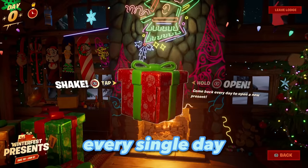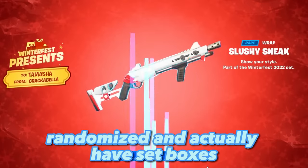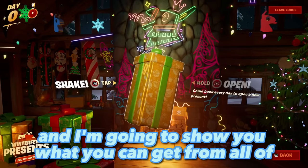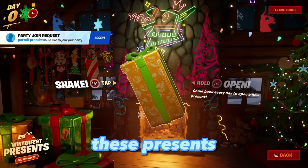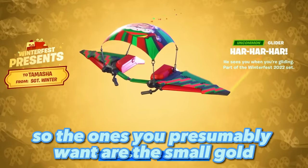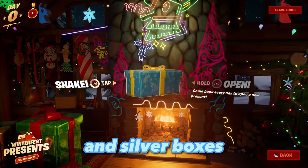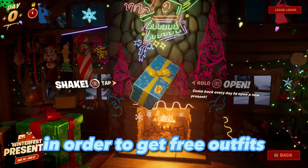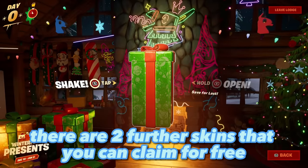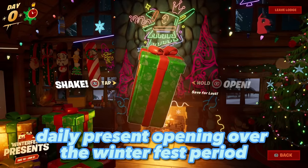Once there, you can click on a stack of presents and choose to open it to receive one of the 14 potential gifts every single day. It is important to note that the gifts aren't randomized and actually have set boxes. The ones you'll presumably want are the small gold and silver boxes in order to get free outfits.